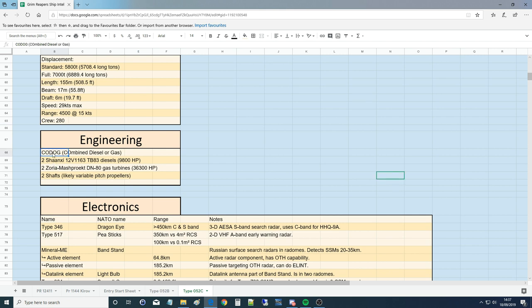Engineering: like most modern ships, you don't just have one engine — you have several and use the most efficient one for what you want. It's a combined diesel or gas arrangement. For cruising, they run the two diesels at just under 10,000 horsepower total. For combat speeds near 30 knots, you switch to the two gas turbines pumping out around 36,000 horsepower. Two shafts, and we think probably variable pitch propellers.